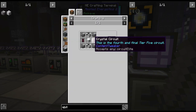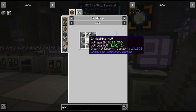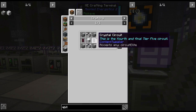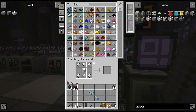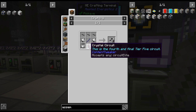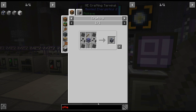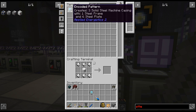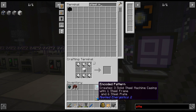So, assembly line — much of the same, but now we've got the better circuits, so it's not as crazy on resources. IV machine hull, robot arms — we got those. Then assembler machine casings are going to be probably the worst. We need assembly line casings and just lots and lots of circuits. We need steel machine casings — I'm pretty sure I have a recipe for that. I did take it out because I ran out of room.